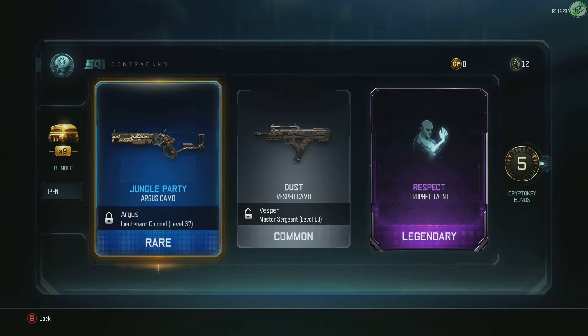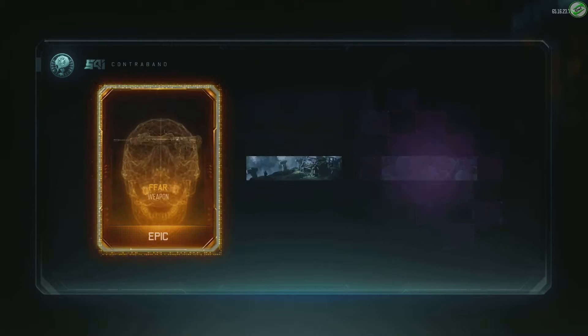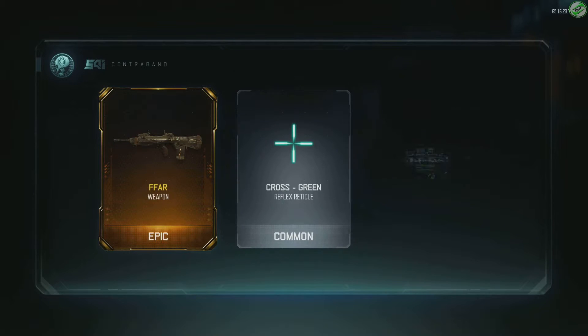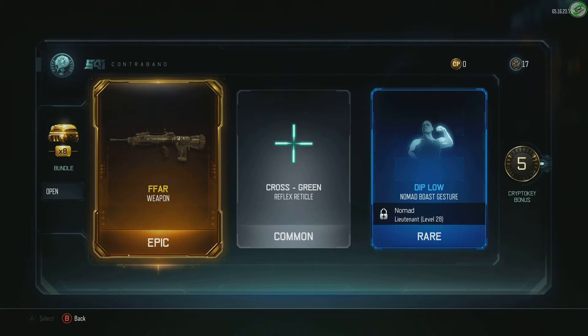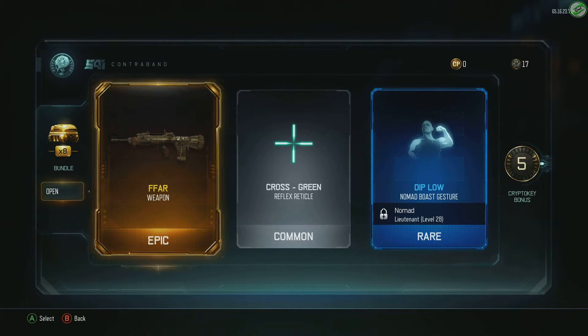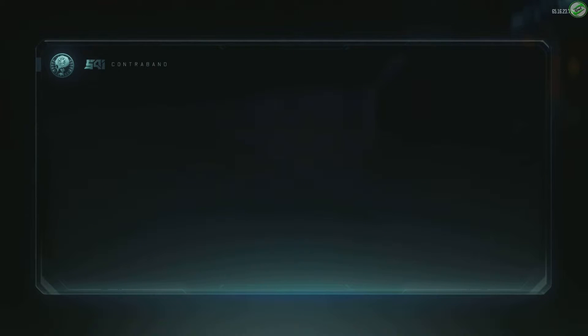Respect, profit. Okay let's open up another bundle here. FFA - all rights. There we go, I can actually do some gameplay with that and everybody's been looking for that. That is awesome, we got that in here. Five crypto key bonus. Okay we're going to open up another one.